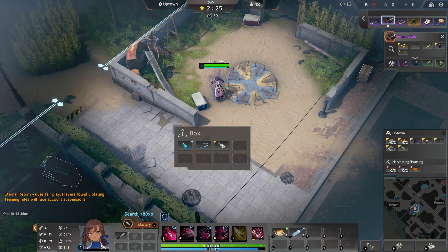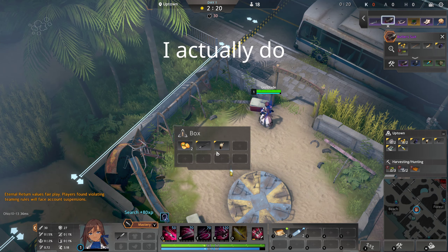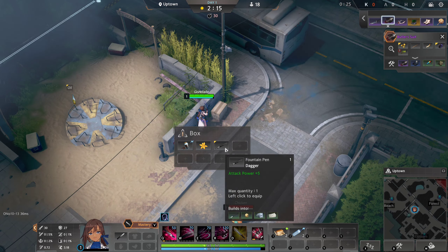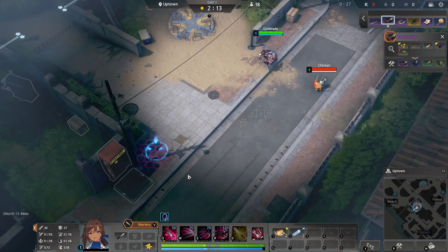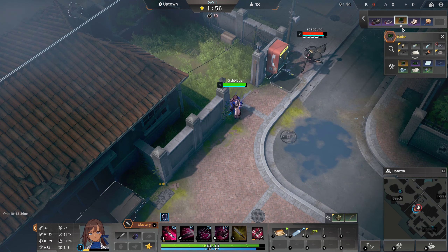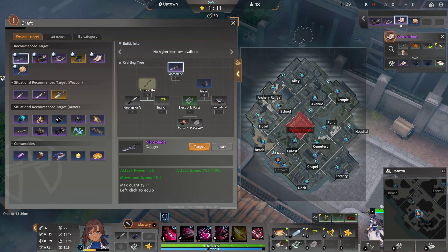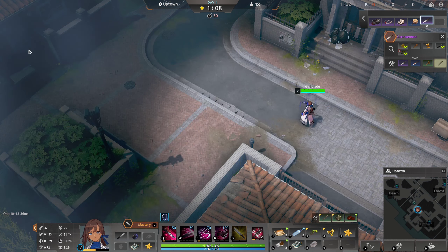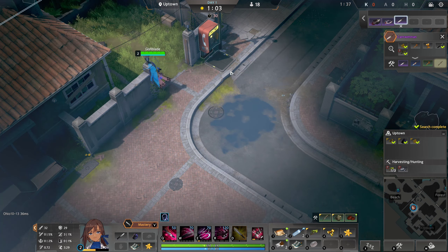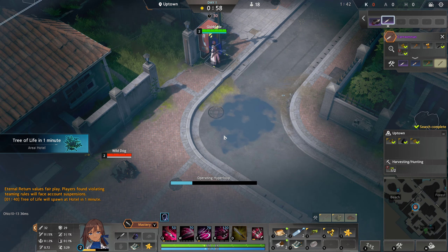I'm just gonna try and do this from memory. I don't actually need that. Don't need those either. Let's just get rid of this. I need one of you. Nice. Let's just untarget this, untarget this. I think that's all I want. Target you. Let's get rid of this and this.